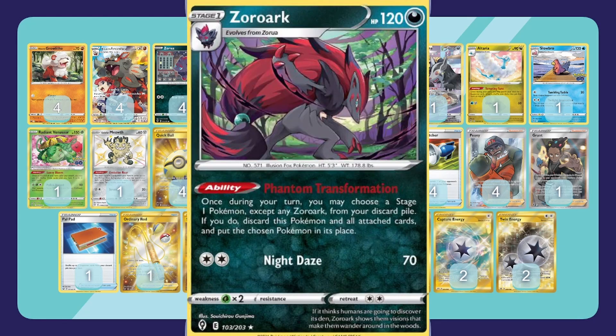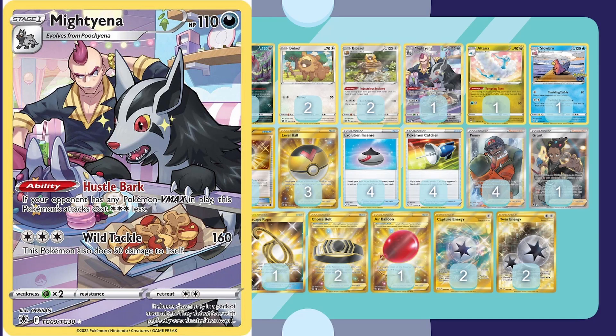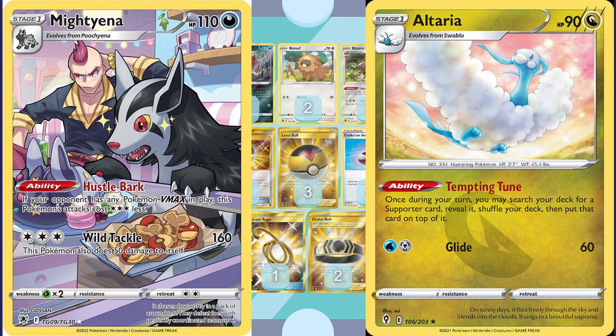Moving on with the deck list — we've got a four-four Zoroark line. Zoroark, we're five sets into you being insane, but in this deck you're just a support character. Zoroark's ability lets you trade it with a stage one from your discard pile, which is great for getting Arcanine out. We also have Mighty Emma, which does a lot of damage against VMax, mostly for Mew. We've got Altaria, which puts a supporter on top of your deck so you draw it, and Bibarel which we'll talk about in a second.